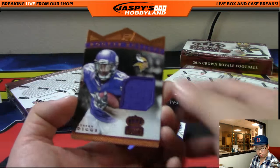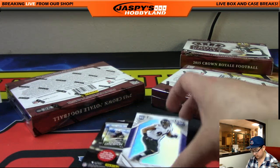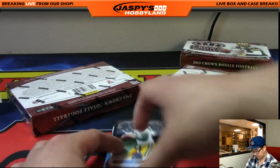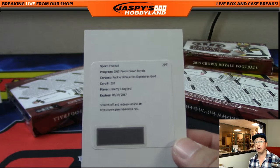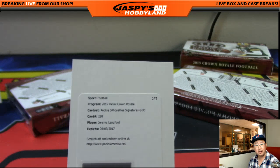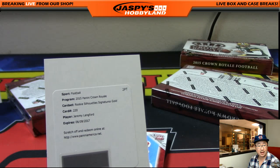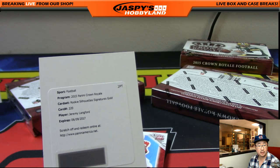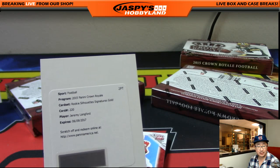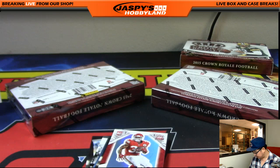Stephon Diggs, 199, Rookie Royalty die cut for the coach. And a redemption — it's Jeremy Lankford, Rookie Silhouette Signatures Gold. That card is gold — out of 49. I think they're usually out of 299, but this one will be out of 49. Jeremy Lankford for the Bears, Ed Aarons — you have until June of this year to redeem it.